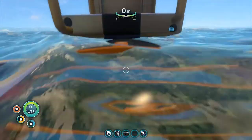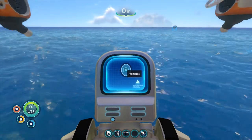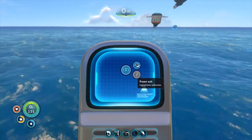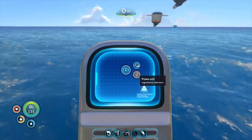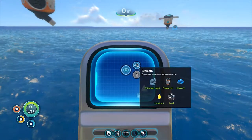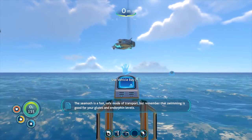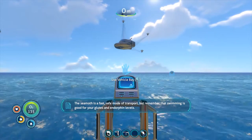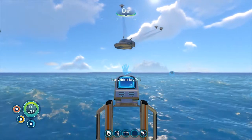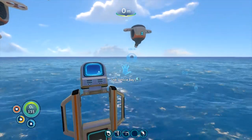We'll hop back into the mobile vehicle bay, climb up, use the vehicle bay. You'll also notice the prawn suit is an option here that could be made, but I don't have the ingredients yet. So right now we just have the Seamoth. The Seamoth is a fast, safe mode of transport - but remember that swimming is good for your glutes and endorphin levels. I think our poor soul has had so much swimming at this point, he's good to go.